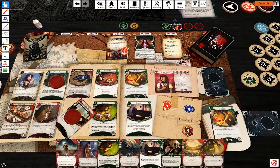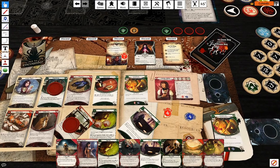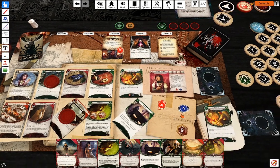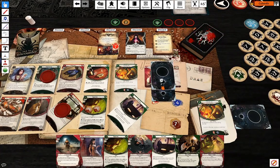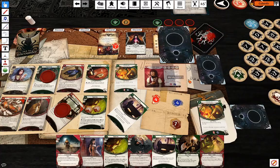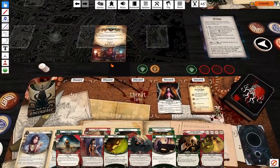Seven damage — so one attack still. Attack him with Knuckle Dusters — minus four, what I see is an Elder Sign. So he is defeated.